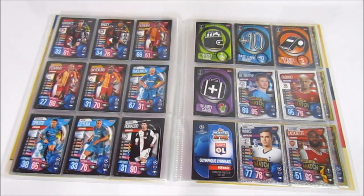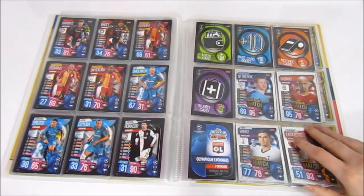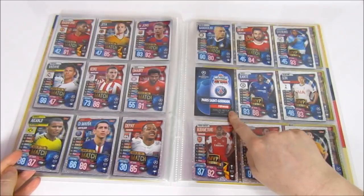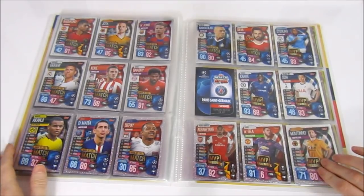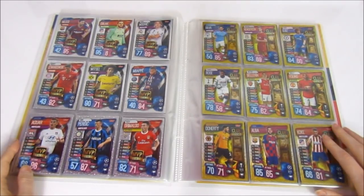We need two silver inserts to complete the regular collection — the Chelsea Man of the Match and the Liverpool MVP, which is the Virgil van Dijk. We have both of those in the international collection but just can't get them here. We want to try and pull them from packs ourselves — we still have lots to open — before buying or trading for them.